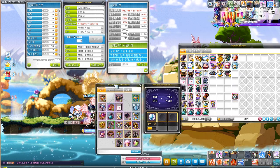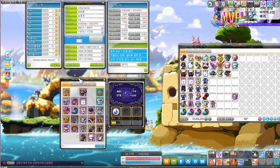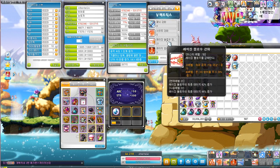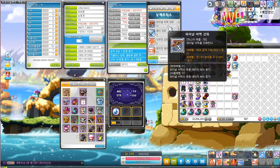I can kill Chaos Vellum in about 14 minutes right now. My core upgrades are still in progress — Raging Blow and Final Attack are both at level 21.